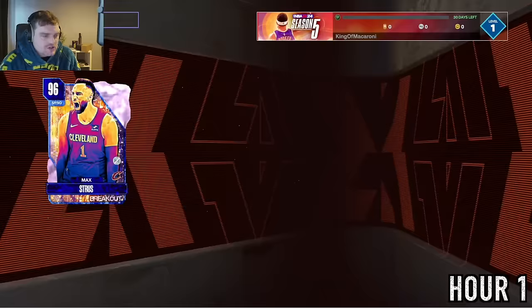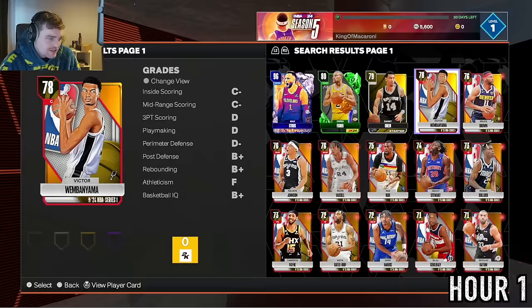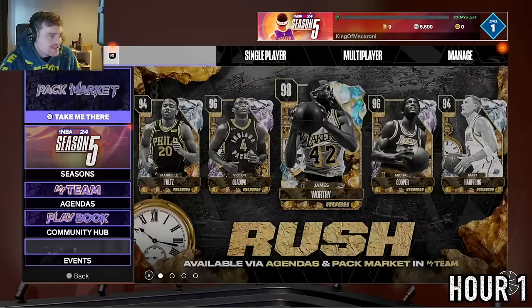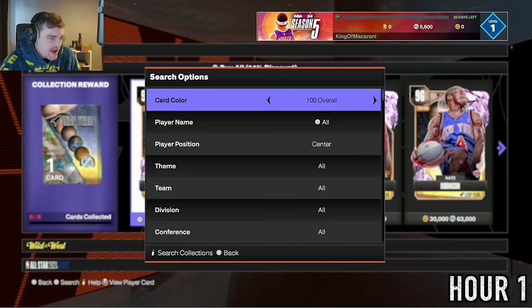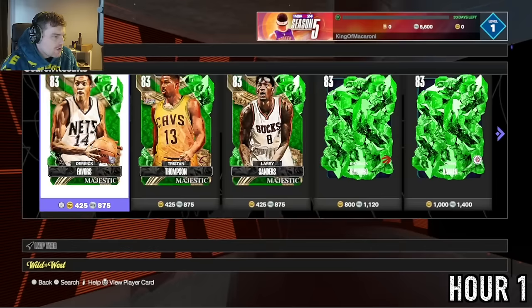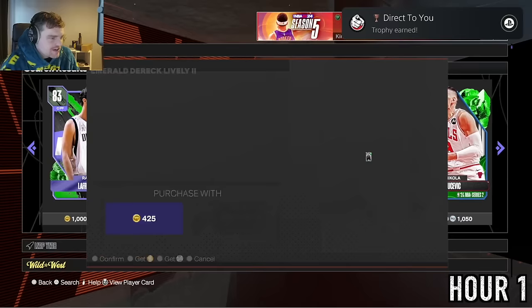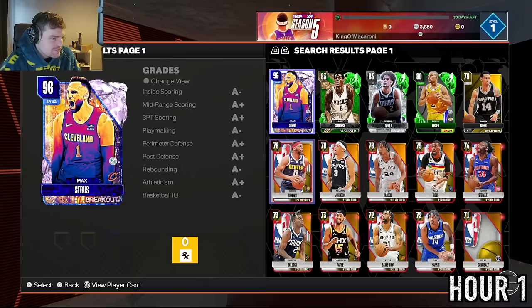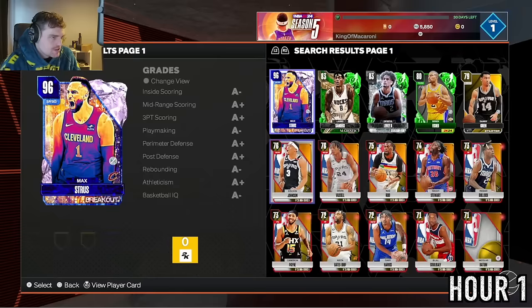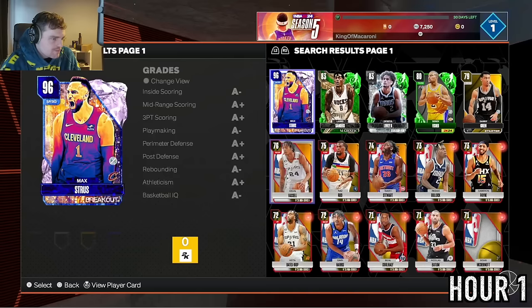We're going to sell Pierce straight away for five or six hundred MT, and sell Victor Wembanyama for two thousand. I want to run two centers that can get blocks — Derek Lively for 875 MT and Larry Sanders for around 875 as well, just because he'll block shots. Selling Wembanyama at 1,400 helps us start off big time.